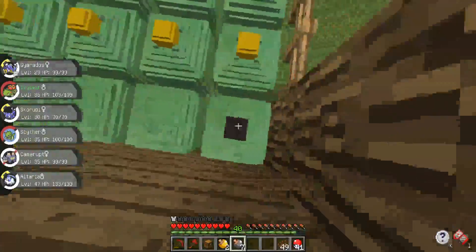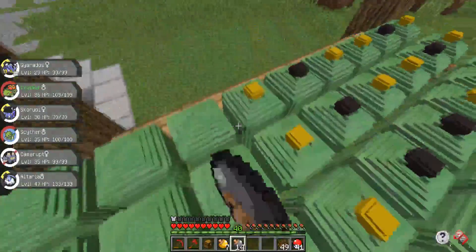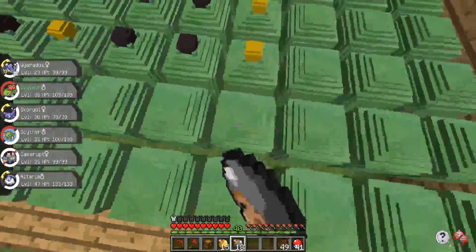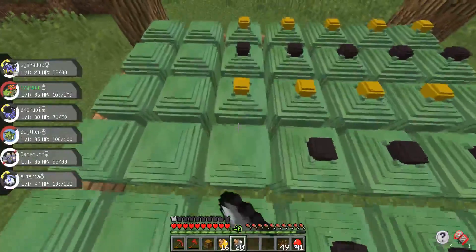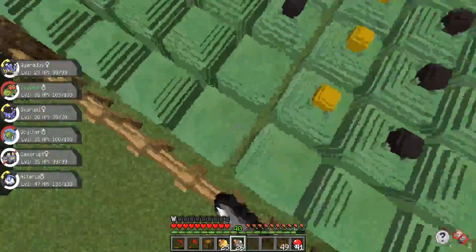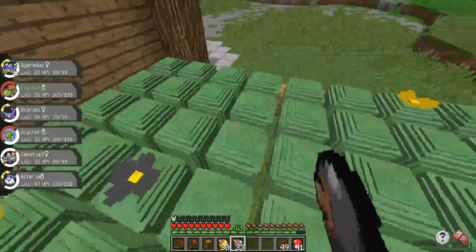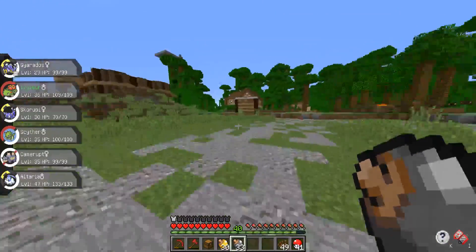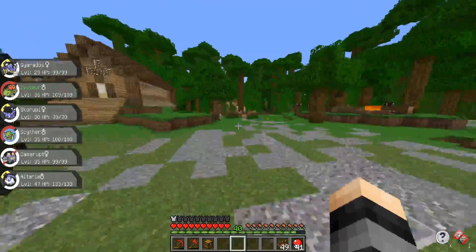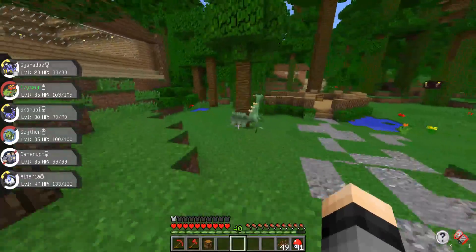I'm still keeping an eye out for that Modest one or that Timid one because there are just a ton of Modest and Timid Pokemon out there that do best with those natures. Let's go ahead and gather up all these Apricorns. I'd really like a Lapras — that could be pretty cool — or maybe even an Umbreon. But in order to get any of those Pokemon I really want to make sure I get the correct Synchronized first. Oh, there's a Sceptile here, that's actually pretty cool!